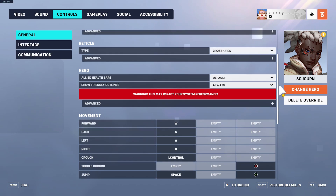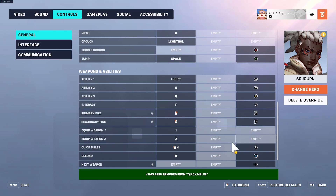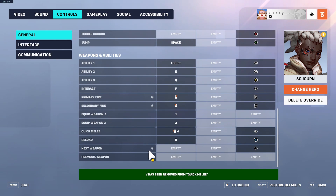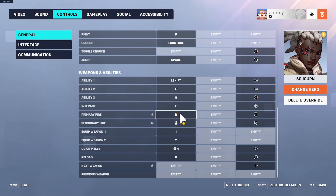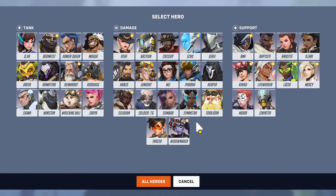For Sojourn, I change primary fire to right click and secondary fire to left click. This means you left-click the rail gun and right-click the spam fire. Most high-level Sojourn players have this changed. It feels more natural because the left click is the thing you actually care about aiming precisely, and the right click is more spammy. It's really not that bad to get used to.